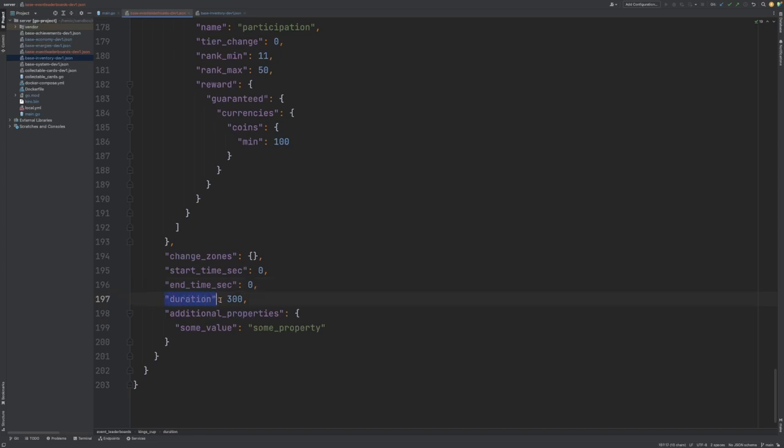Next we have our duration, and this is how long each cycle of the event leaderboard lasts. I've specified 300, which is 5 minutes, which ties up with the 5-minute cron we specified earlier. I could change the value here to something like 240, which would mean the actual event is active for 4 minutes and resets every 5 minutes, meaning players will no longer be able to submit scores after 4 minutes. I'll change this back to 300 so players can submit scores for the entire duration.